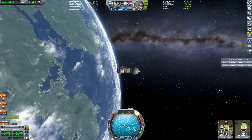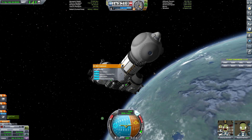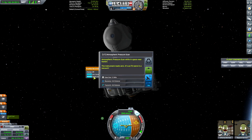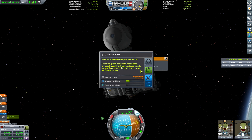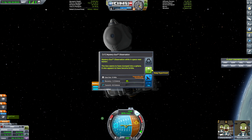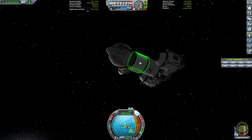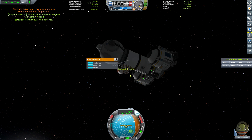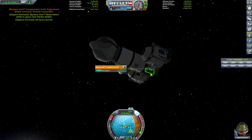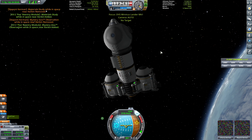Let's get into retrograde. I've got all my science from all these places — just want to make sure I'm not leaving any science behind. There's a little science from that — we'll take that. We'll get Stepont out here; she'll climb on down and grab those experiments before we hit the atmosphere. Let's get both of those, then come back up. Very good — now let's speed up time until we hit the atmosphere.